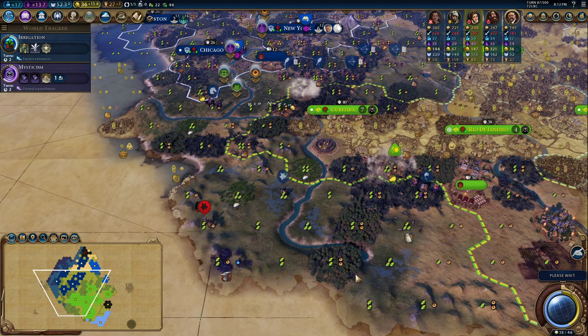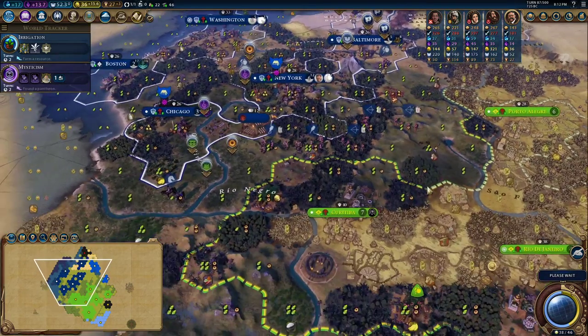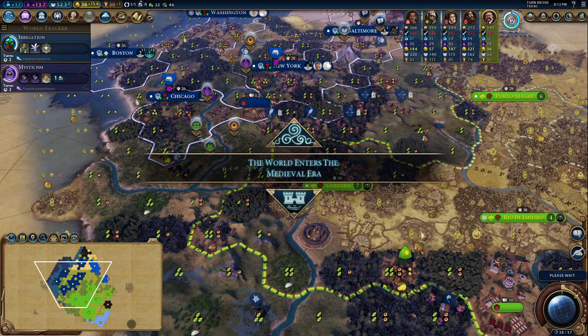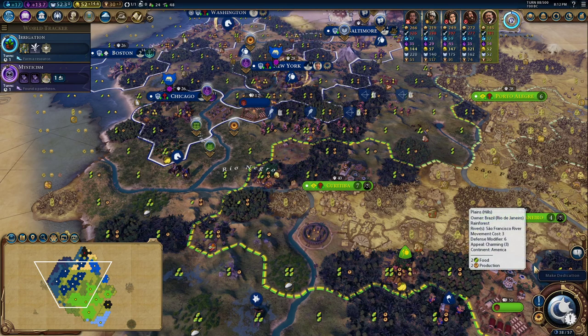I'd like to settle this coast but there's too much loyalty pressure right now — maybe after we take Curitiba. And that is the end of the Classical Era, so I'll call it here for now. Thank you for watching. If you liked it, please like and subscribe, leave a comment, and I'll see you next time.